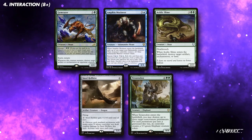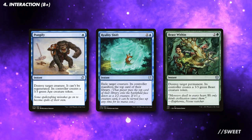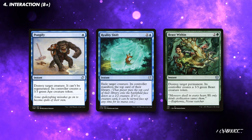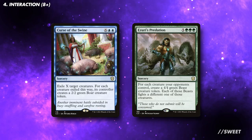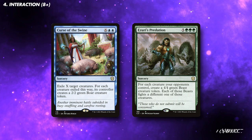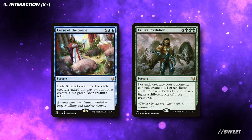Moving over to our interaction, let's start with some creatures. Getting multiples of these out will be awesome — just think of all the lands you can blow up with a Terrastodon. For some instant-speed interaction, the Beast Within variants will do a great job in the deck. These scale really nicely in Commander and are always good inclusions in a Simic deck. And when it comes to board wipes, I'm a big fan of Curse of the Swine and Azdri's Predation when you need to answer a growing board state. Generally speaking, you should match your interaction to your playgroup. If it's more combo-orientated, then you need to run more instant-speed interaction. If your format's a bit slower, then the creatures will do a great job.